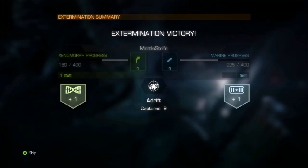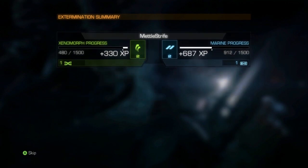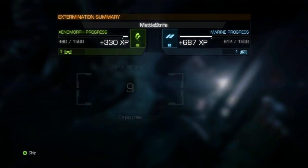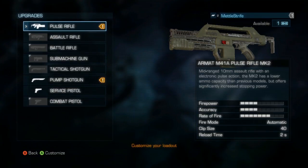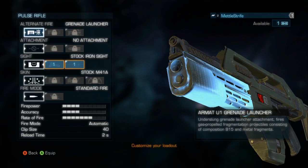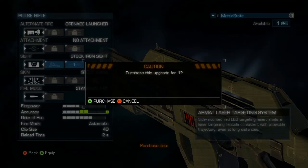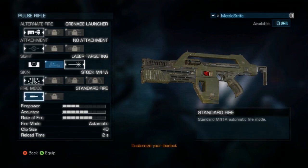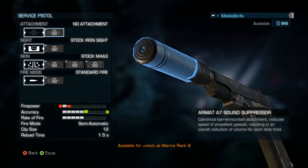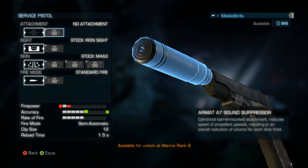You get to level up your xenomorph progress and your marine progress separately. The more you play as a xenomorph, the more unlocks you get for that, and the more you play as a soldier, you get more unlocks for that. As you play you earn points, and you can spend those points on upgrades for your weapons on either side. You can get different attachments for your guns — there are a couple different shotguns. What do you need a silencer for in space? I don't know.